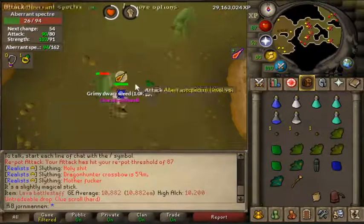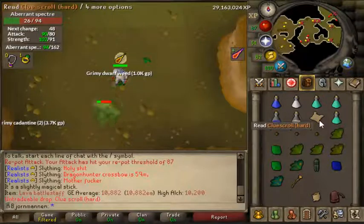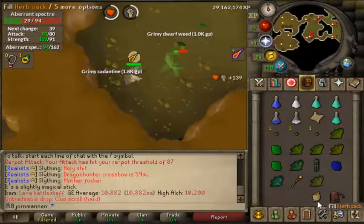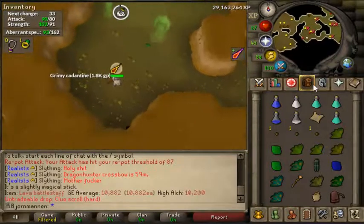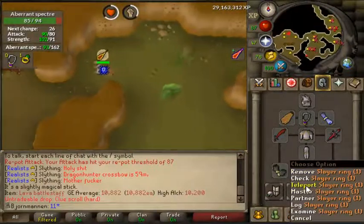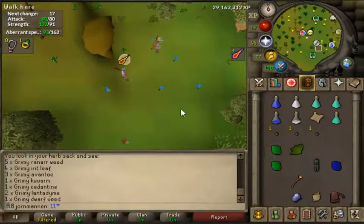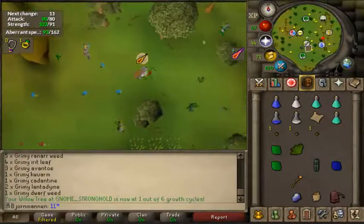I haven't got any superiors yet or any other interesting drops really. And I'll tell you what, I'm loving this herb sack - I think if I didn't have it I would have already had to bank by now. Let's just teleport out, I'm lazy. Let me check how many herbs we already have in here - fill and check. I probably would have had to bank already. Alright, let's check out the clue scroll.